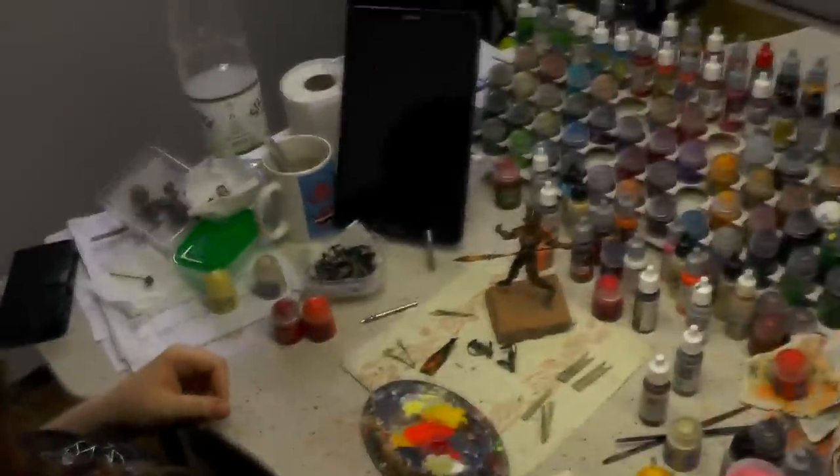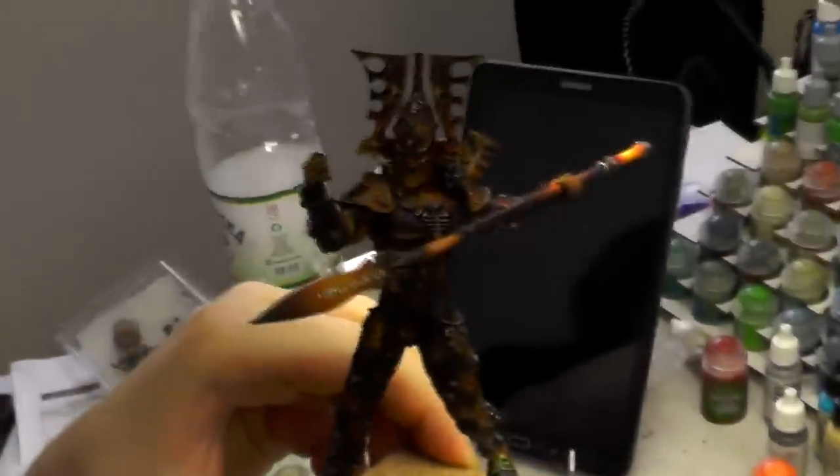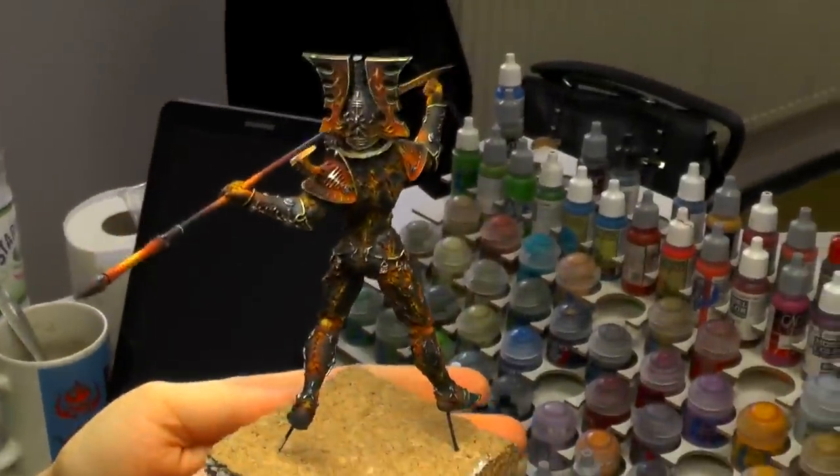We're here with Evelina — what is this model? This is Eldrad's Avatar. Under the light, a lot of fire effects. Really nice effects — good job!